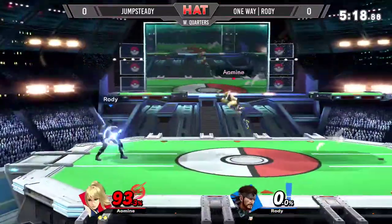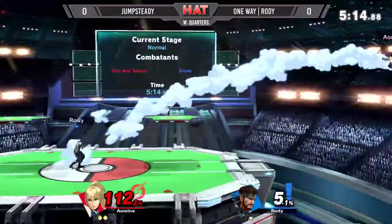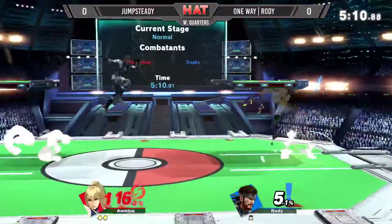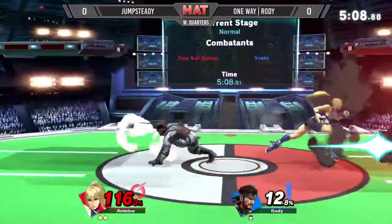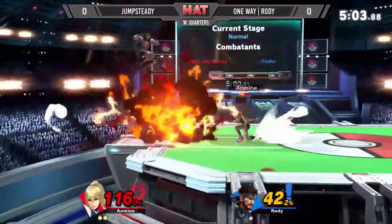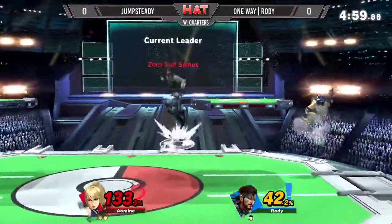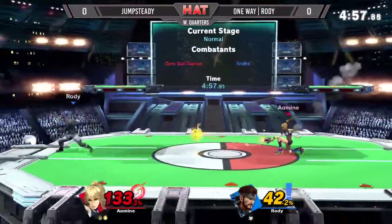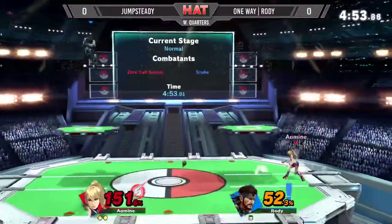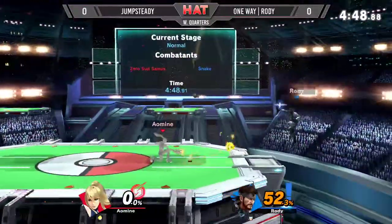Very important in this game one — a best of three in quarters to see who gets into winner's semis, which is finally best of five. Respecting that C4 there, recognizing that Rhodey's going to set it off. Caught that jump out of shield. Jump Steady right now in firm control of this match. Air dodge passed the Nair one into up tilt. Punished the grenade pull with the dash attack, but he's going to take a trade for it. Jump Steady's going to lose his stock to that back air. Good falling back air from Rhodey.